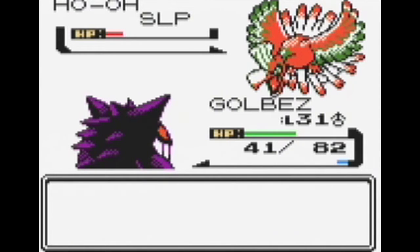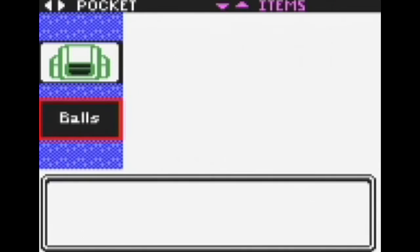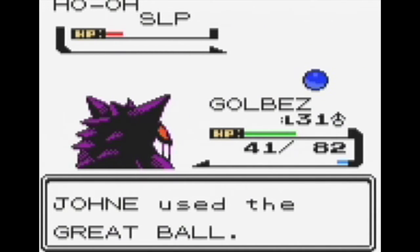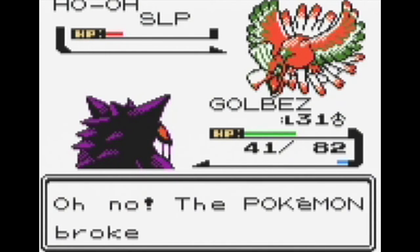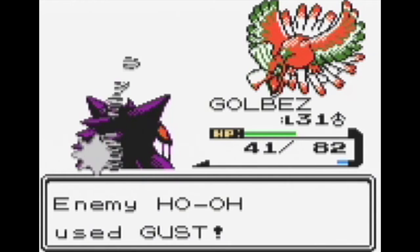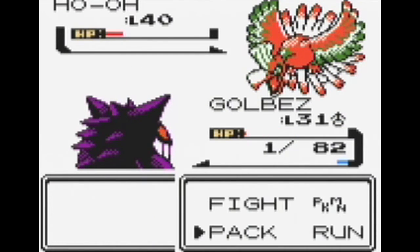Dang, well that sucks. Good thing it's still asleep. Now this is going to be a little bit problematic considering if this guy kills Golbez, that leaves only Stallone and a level 4 Pidgey. So let's hope we can capture this Pokemon. Nope, not even close. Oh boy, here comes a Gust. However, if I can survive this Gust, we'll be sitting pretty. Wow, okay.